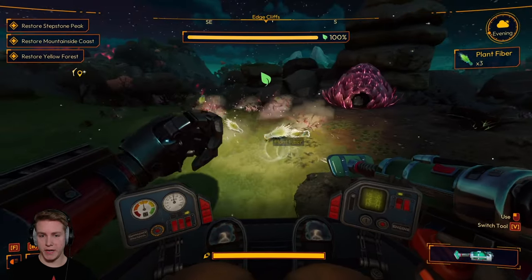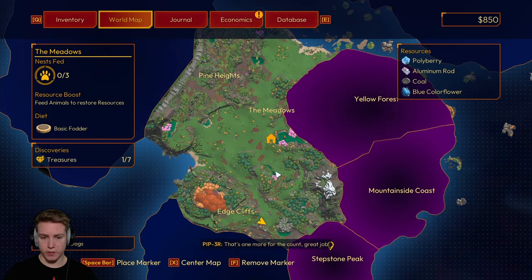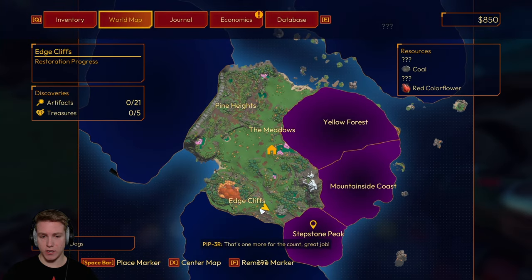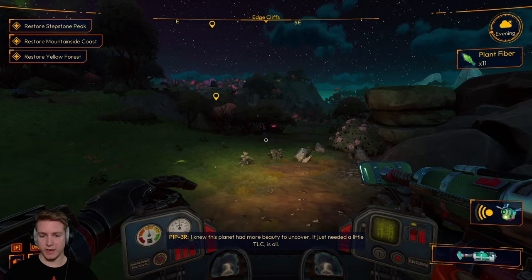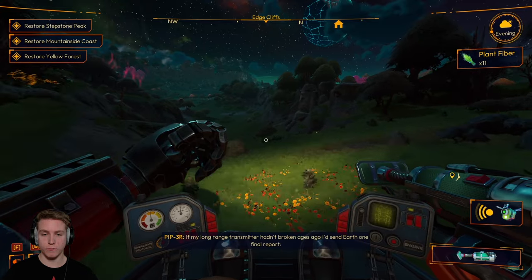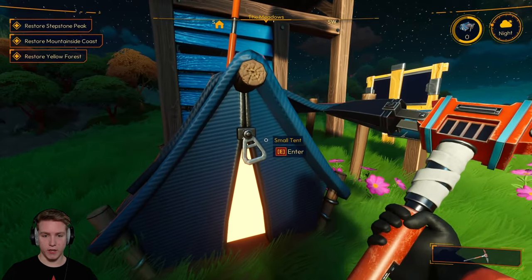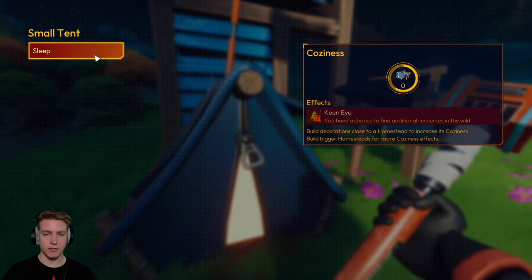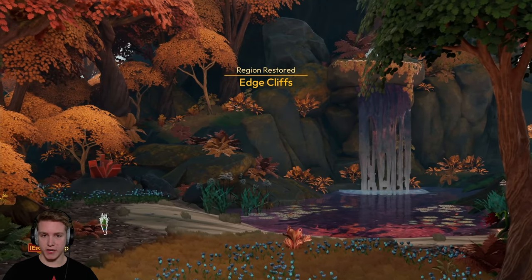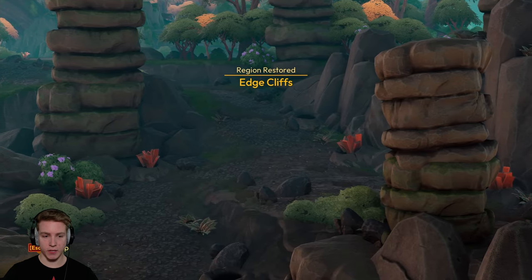I'm at 94% and — there we go, it's completed. So now if we look on the map, Edge Cliffs is now fully claimed. What that means is that more resources just start growing — of course more advanced resources. I don't like working through the night, so I'm going to go to bed and I will see you guys in the morning. We get this little cutscene — it says Edge Cliffs, this is the last place we claimed, and there's copper. We have to get copper, bro.